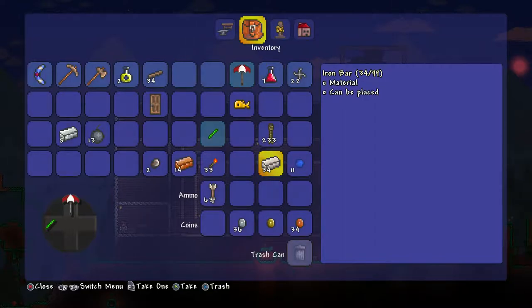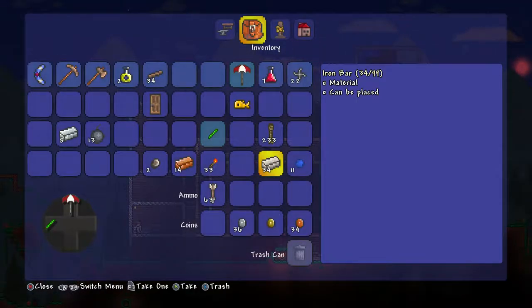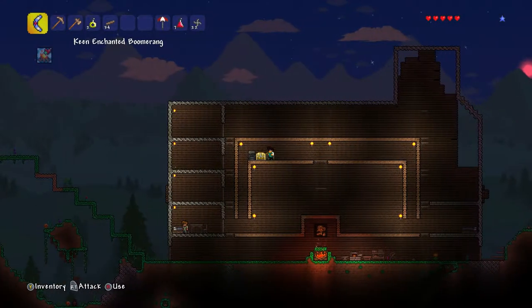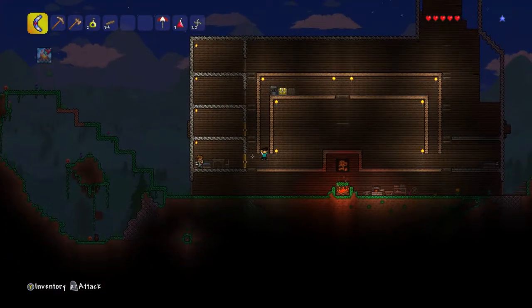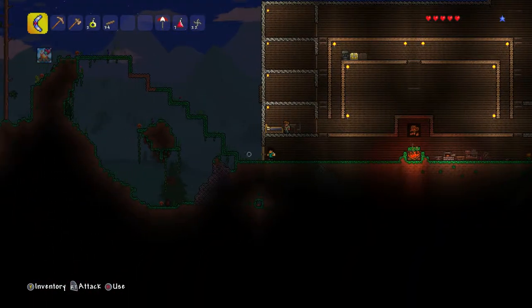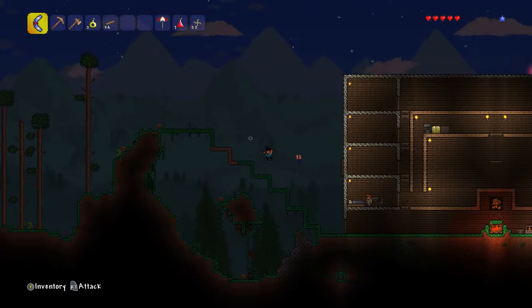We're all set. Do I have any wood? I knew I forgot to do something before I ended my video. Actually, health potions. I need to make an iron axe real quick. And I also got these cool shoes that just let me wall jump. Awesome. The boomerang's still coming in clutch.